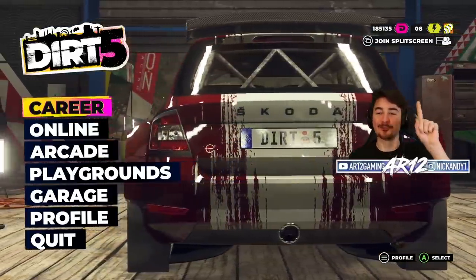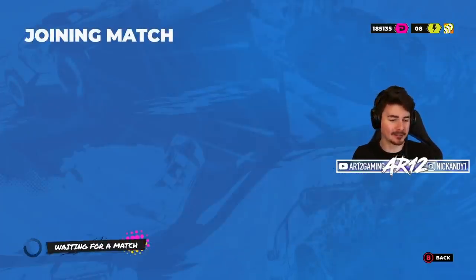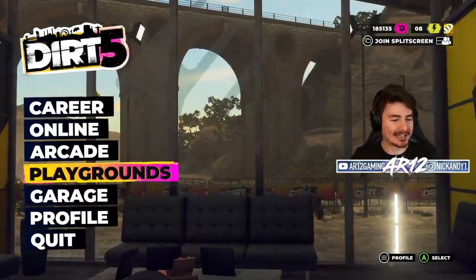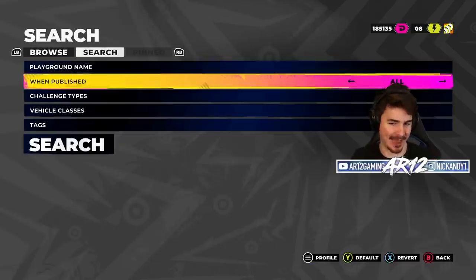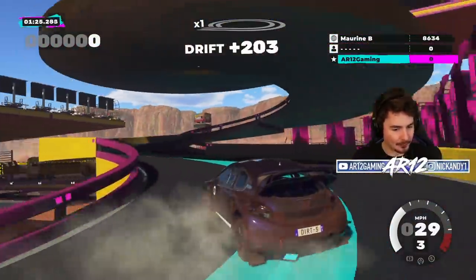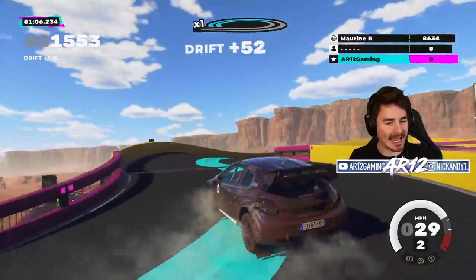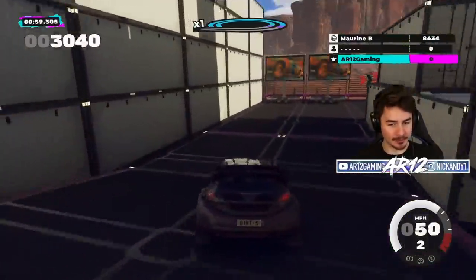That's enough of the career mode. There's one more thing I want to do. I would love to jump online and try out some of the party games, but unfortunately because I'm playing this before the game actually comes out, nobody's online right now. So instead we're going to jump into the playground section and try out one Gymkhana map — Gymkhana in a Peugeot. The best score on the leaderboard right now is 8,000 points. Hopefully we should be able to take that down.